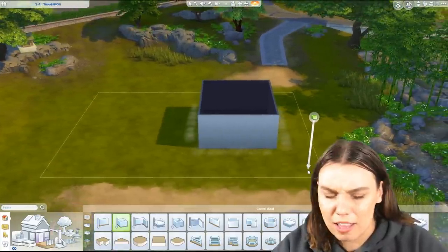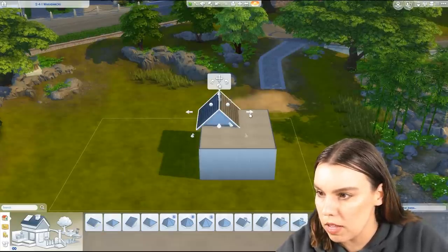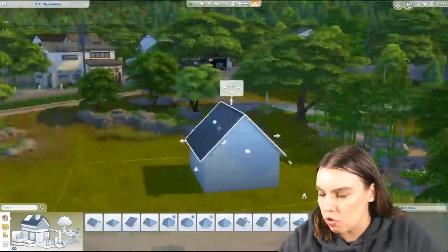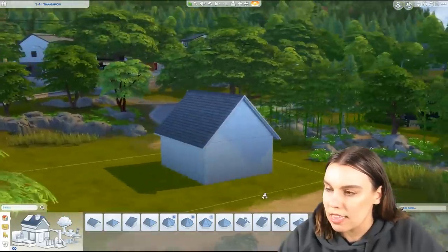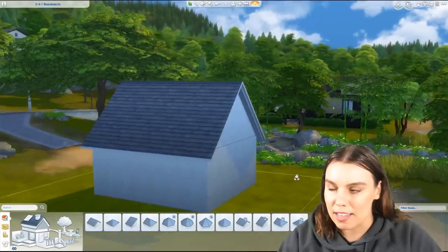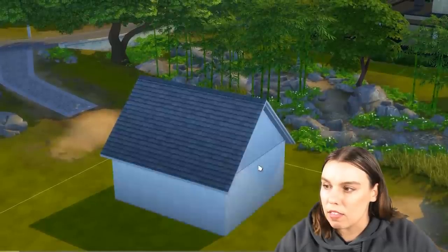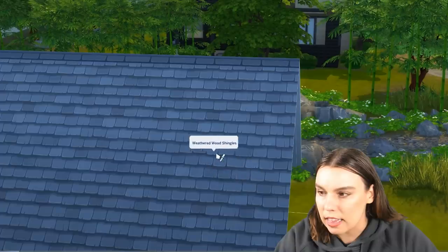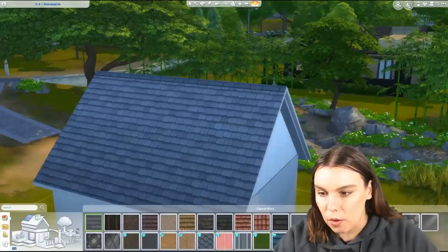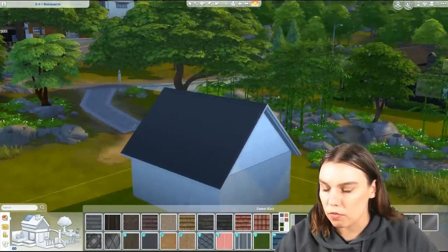If I asked someone to build a house in The Sims 4 as quickly as they could, they would probably do something like this — just a box with a roof on it. Now this could be made to look more modern, even just from something as basic as this, because there's things we can simplify about it. This roof pattern is kind of traditional looking. If I wanted it to be modern, I would get something more simple, maybe just a plain black roof like that.